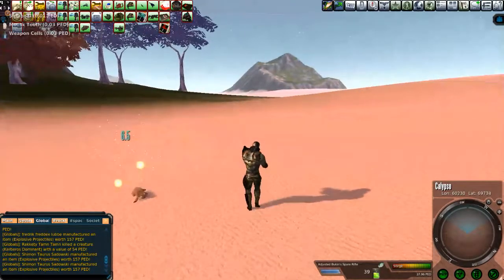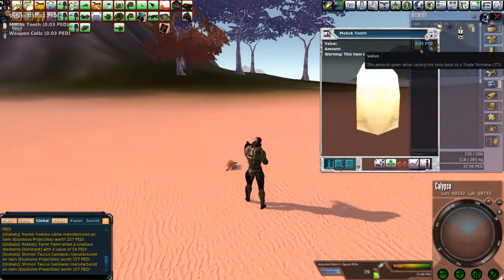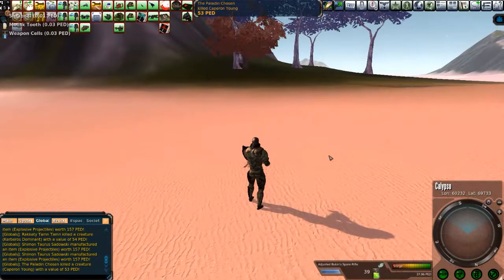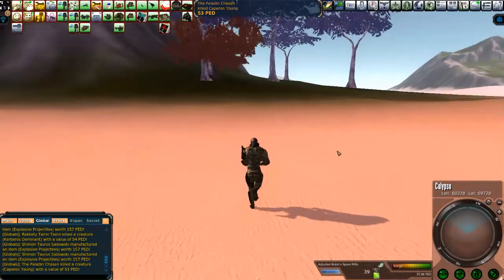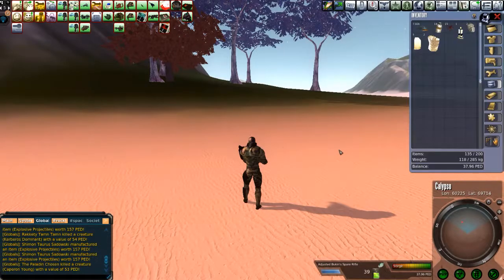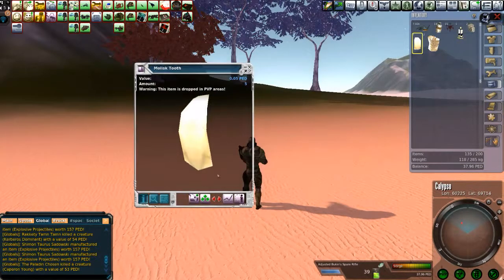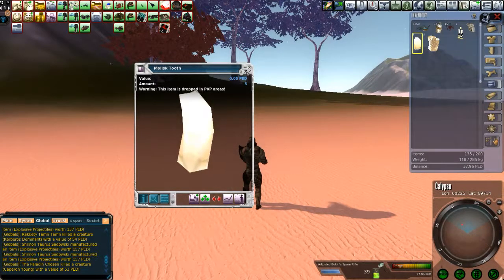Anyway, here we go — mollusk tooth, right there. On the cheap. You're going to burn about, I don't know, maybe 20 packs on these guys. But with a good eagle weapon, you're going to pick up — now if you just sell the mollusk teeth by themselves, they have 120% markup. Good, great, grand.